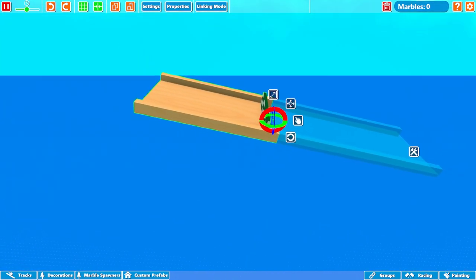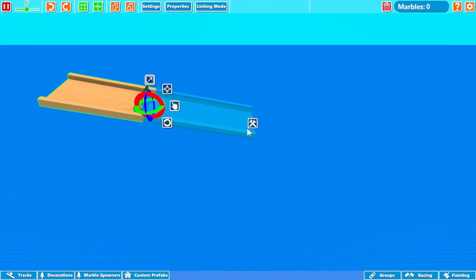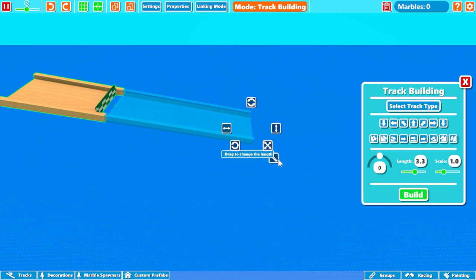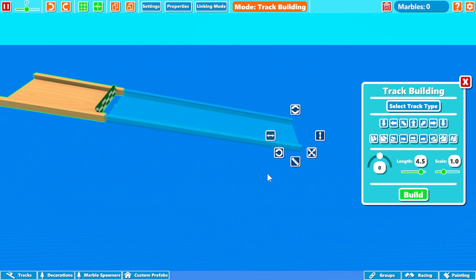My idea here is to make this slope down into a ginormous loop. So we're gonna go into the track building mode. It's kind of like if you guys ever played Roller Coaster Tycoon — this editor is very similar to that, as you can see over on the right. Other left. I don't know my directions.